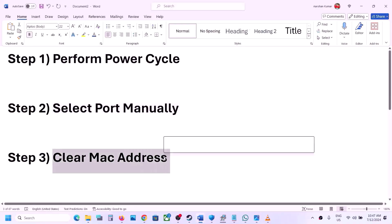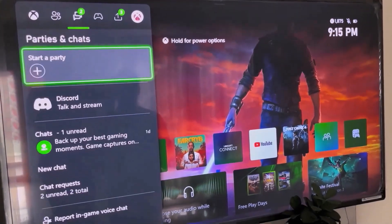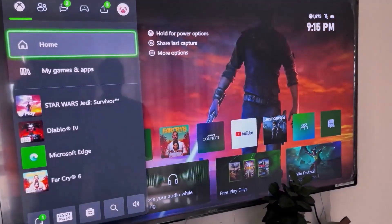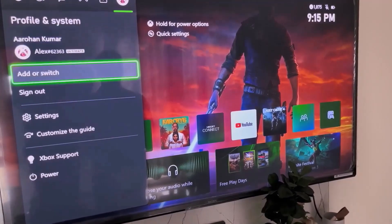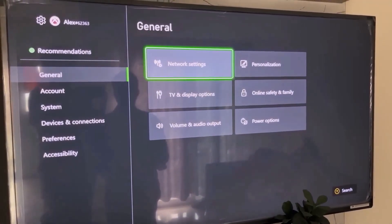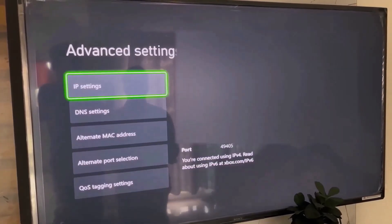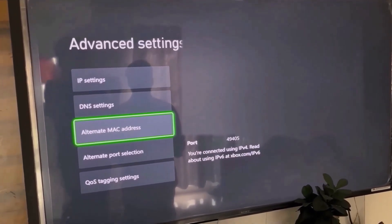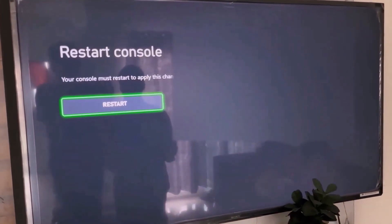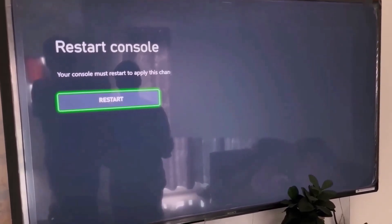The next step is to clear the MAC address on your Xbox console. Press the home button on your controller, go to Profile, then Settings. Go to General, select Network Settings, then Advanced Settings. Select Alternate MAC Address and then select Clear. Your console must restart to apply this change, so hit Restart and then check.